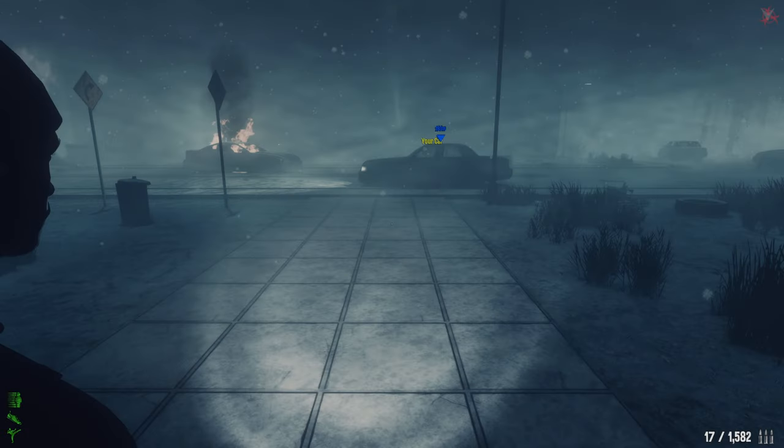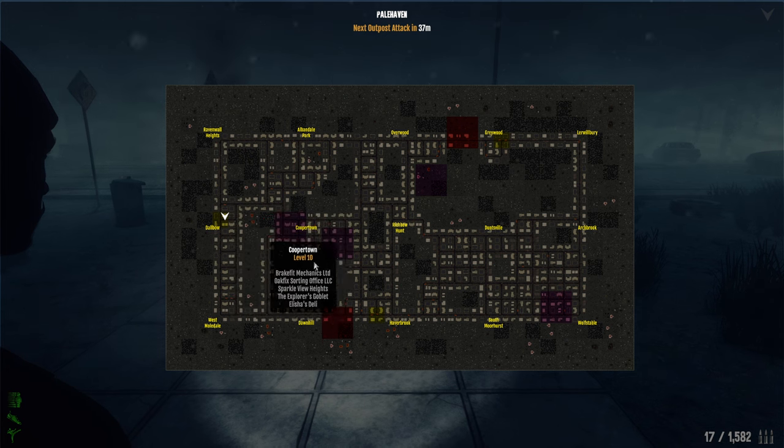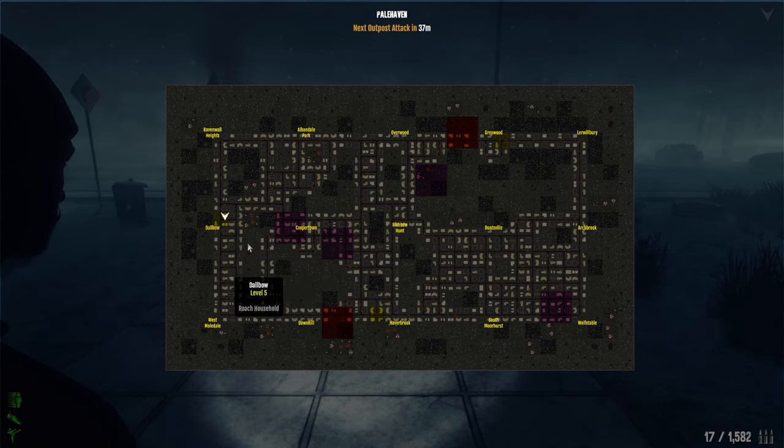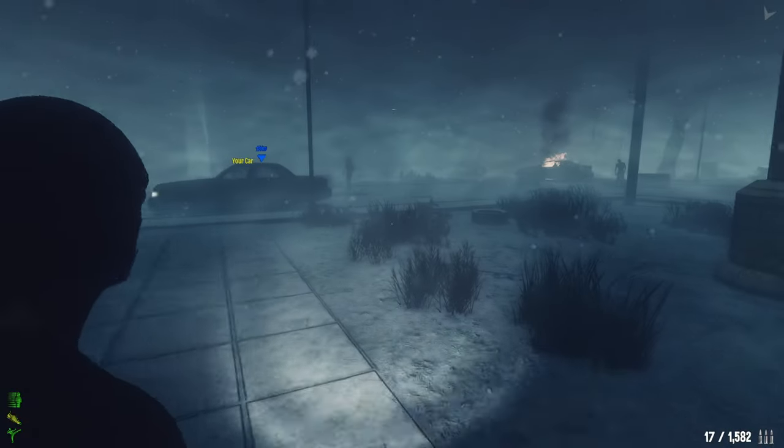I'm going to do the missions first, and then we're going to be doing some purple zones to get those red envelopes. Should we go for that first? This one is going to be hard. Let's go to the Family Residence first, guys.